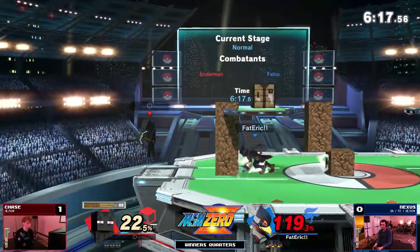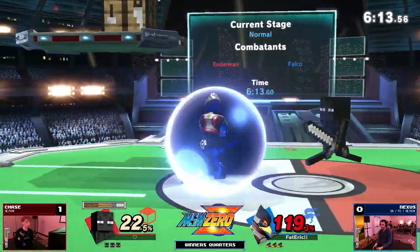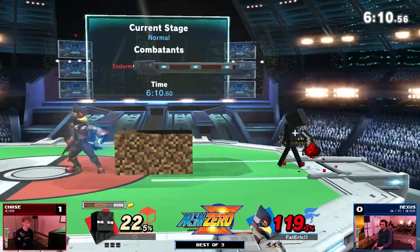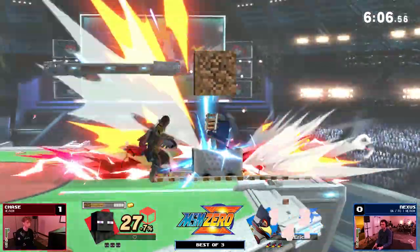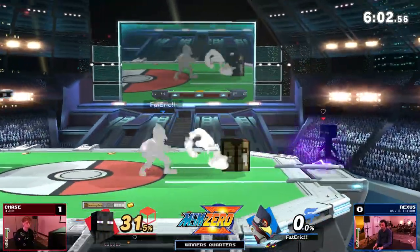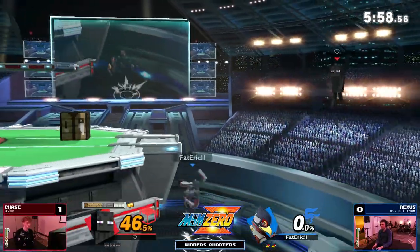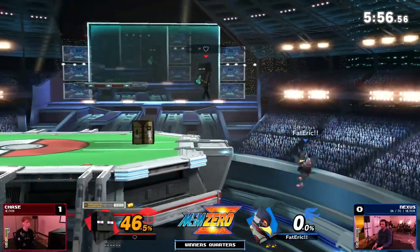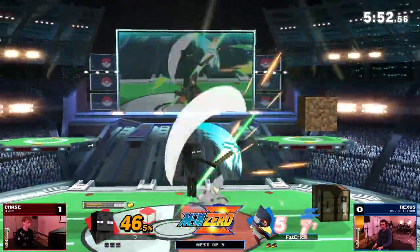The double wall of pain. Nexus is trying to play reactionary here, waiting for Chase to swing — but Chase does not have to swing with this advantage. We see Nexus commit to using his forward air to break down the wall, and Chase is ready with the empowered golden mine cart, getting the early hitbox with huge knockback and punishing the lag from hitting the forward air.